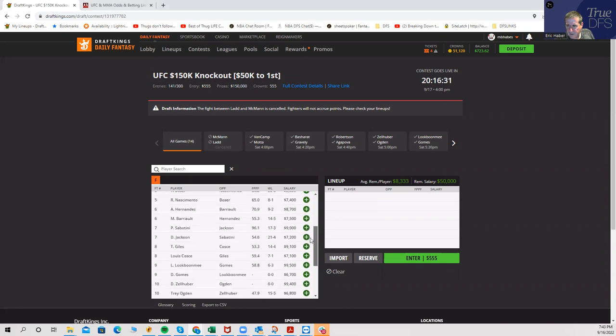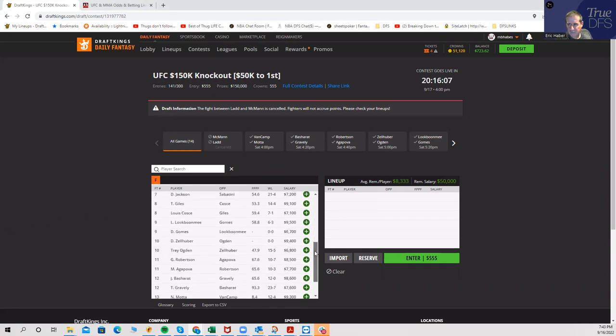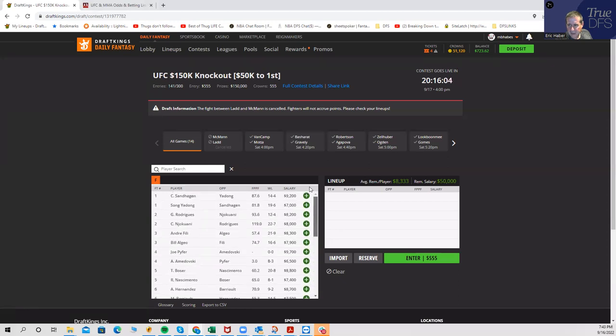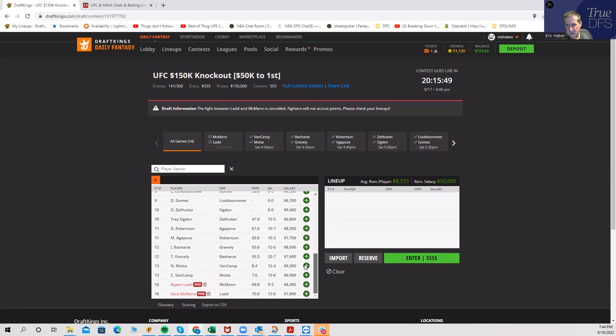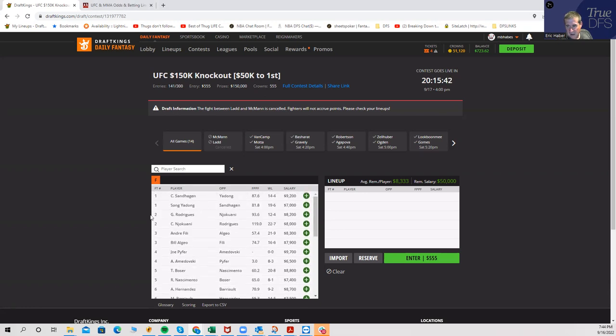Hey everybody, this is Sheets, and I'm going to be going over the NMA card for tomorrow, September 17th. I'm glad I waited until now to do this because one of the fights got canceled, and it gave me a chance to digest industry content, see weigh-ins, and all of that. This is one of the best DFS cards I've ever seen — and when I say best, I mean it's very, very difficult. There are so many options. You could make a case for 25 of the 26 fighters, maybe 24.